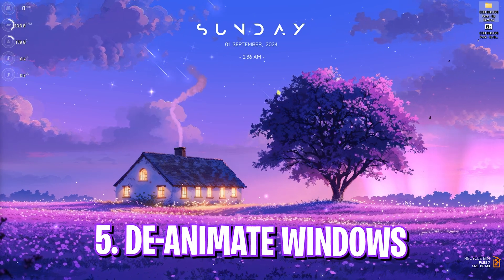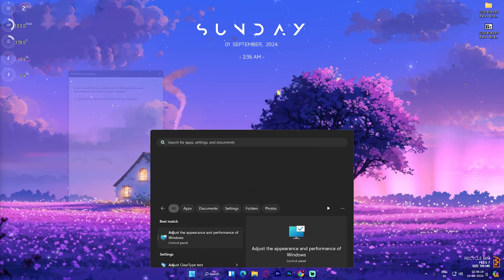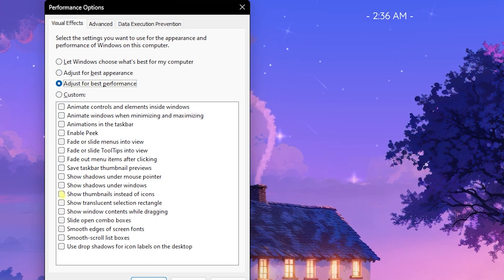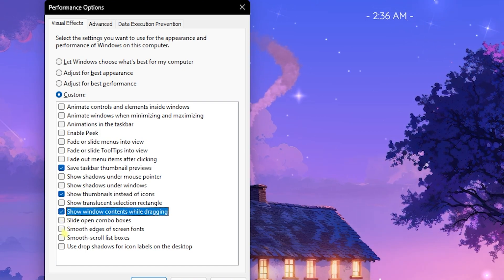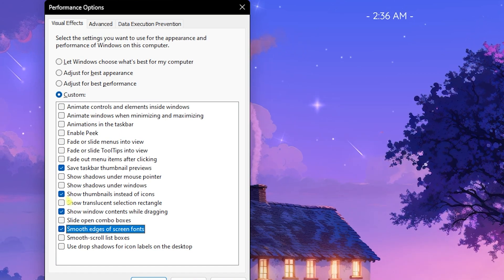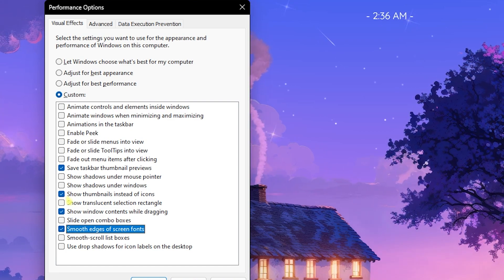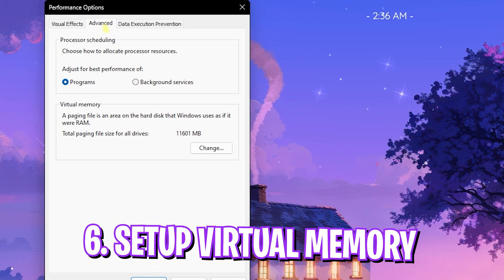Now let's move to the next step: de-animating your Windows, which is very important. Search for 'Adjust the Appearance and Performance of Windows.' In the screen that appears, select Adjust for Best Performance, then re-enable: Show Thumbnails Instead of Icons, Save Taskbar Thumbnail Previews, Show Window Contents While Dragging, and Smooth Edges of Screen Fonts. This retains the basic look of Windows while disabling all other unnecessary animations that consume CPU utilization, freeing up headroom for your games.